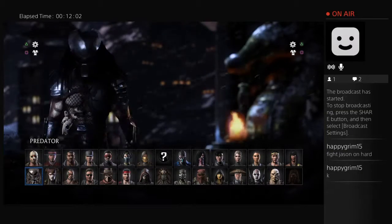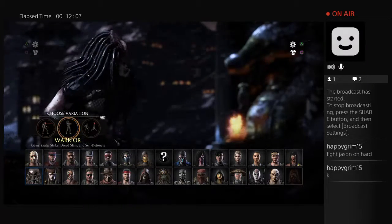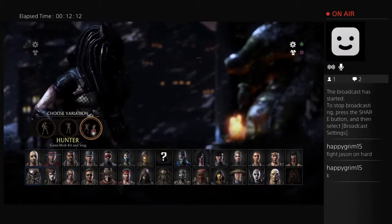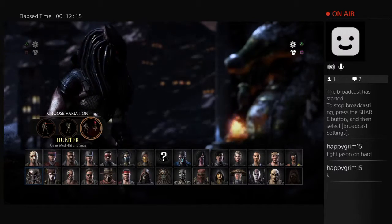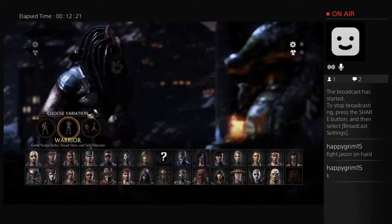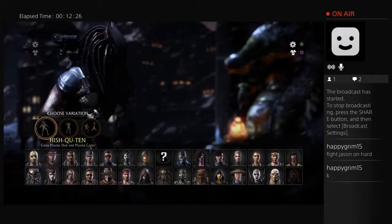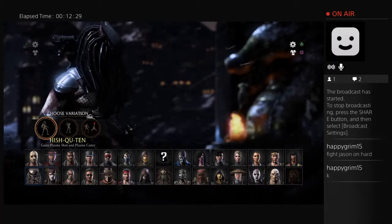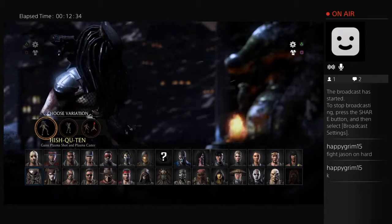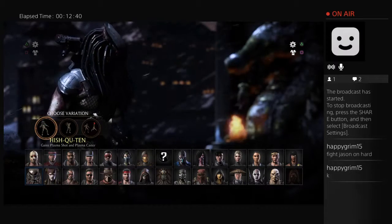Last two — two movie icons. First up, Predator, which actually does fit, and he's only got one look. Hunter: gains med kit and snag — haven't fought that one yet. Jungle Hunter: gains Jackie strike, dread slam — I'm still figuring that one out. Warrior: gains plasma shot and plasma caster. Predator likes to grab and slice and dice you a lot — every time I fought him, he always grabbed me.